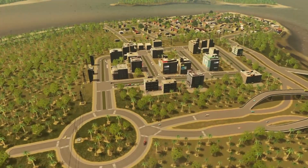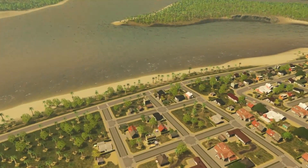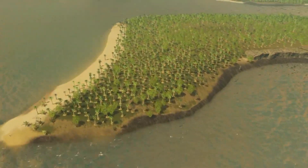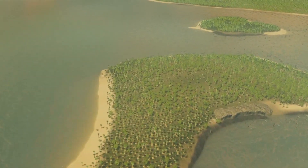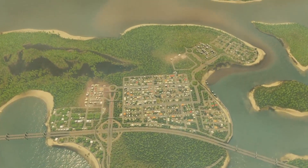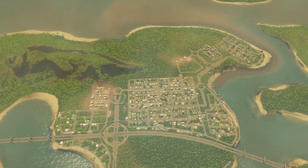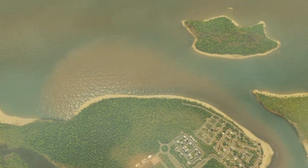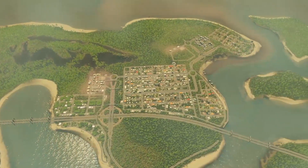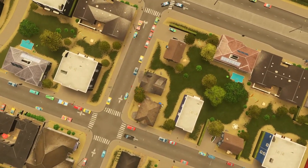This area is going to be completely changed at some point — over this roundabout with some off-ramps — and then come around here. I'll probably have to cut out some of this residential because I want a bridge to come over onto this island, and then have a real island over here as well. So that's how we're looking so far. I don't think it's looking too bad — as it fills in and as we get the highway in it's going to look a lot better, and once we start unlocking more tiles we can really start growing the city.